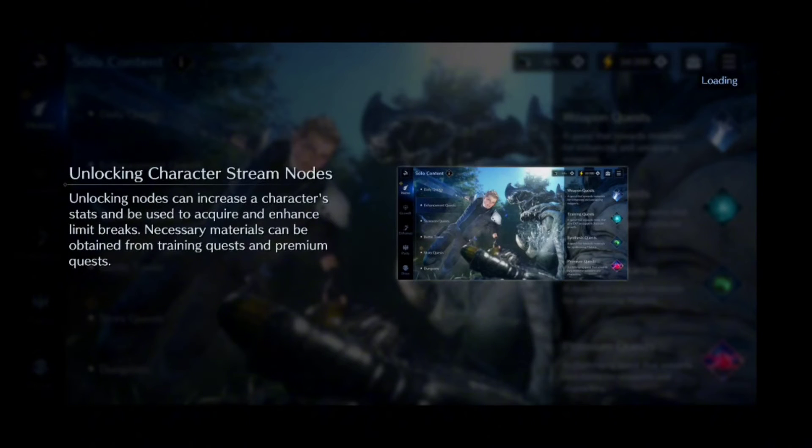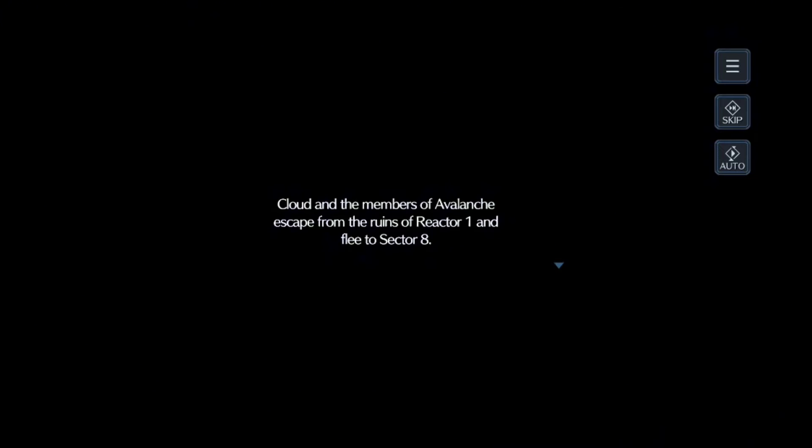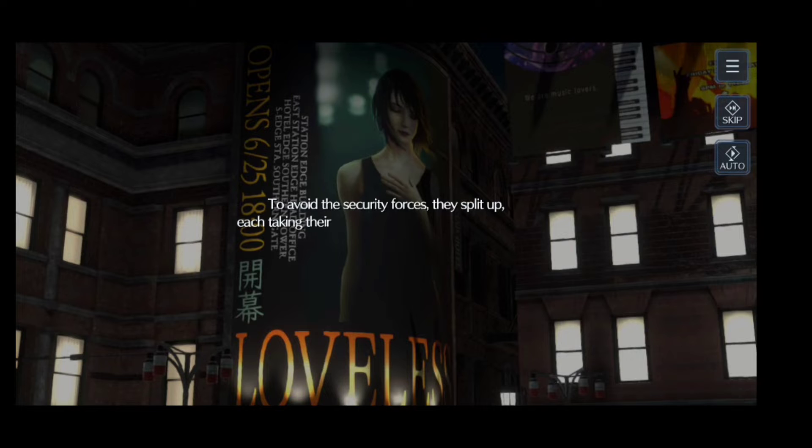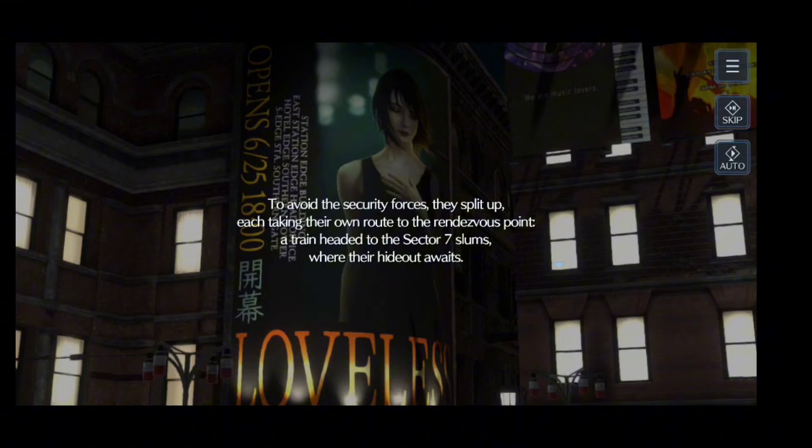Let's start. Cloud and the members of Avalanche escape from the ruins of Reactor 1 and flee to Sector 8. To avoid the security forces, they split up, each taking their own route to the rendezvous point — a train headed for Sector 7 slums where their hideout awaits.